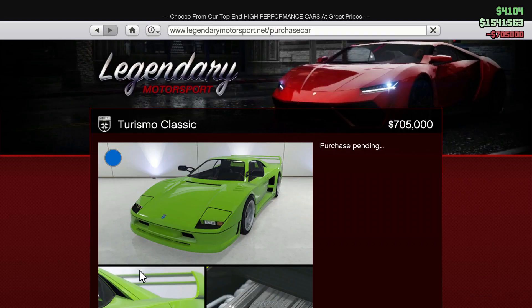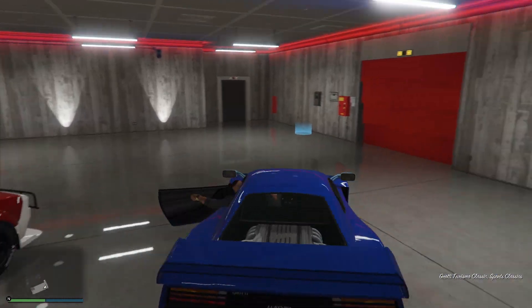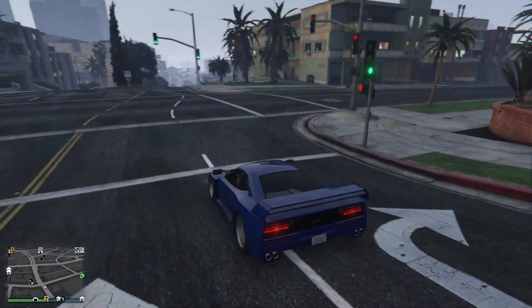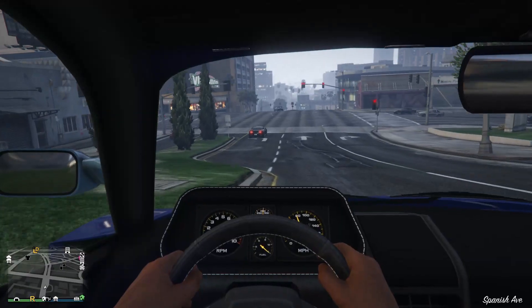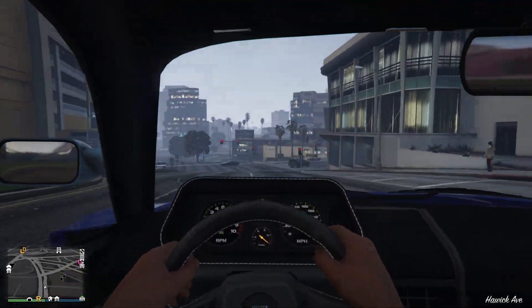It just arrived in the garage, let's take a look at it. It's quite small compared to the cars next to it. It looks so good from the outside and when you're driving it, it just looks so realistic. The speedometer seems to be pretty good — you can see how fast it's going.